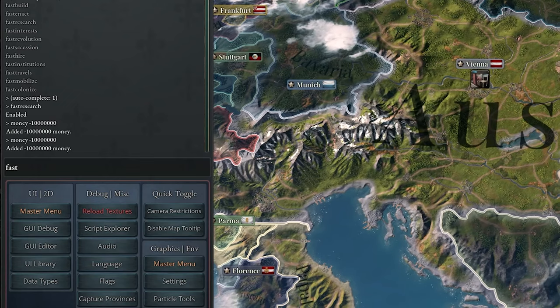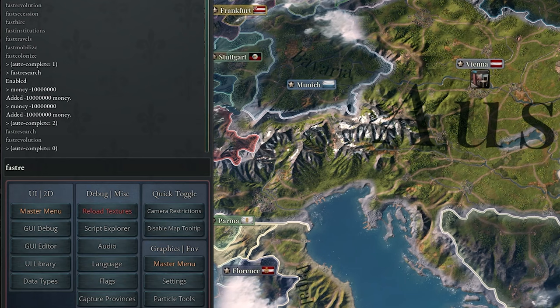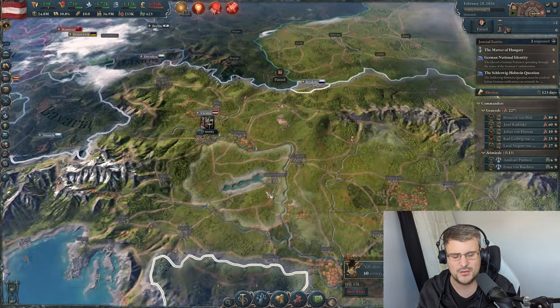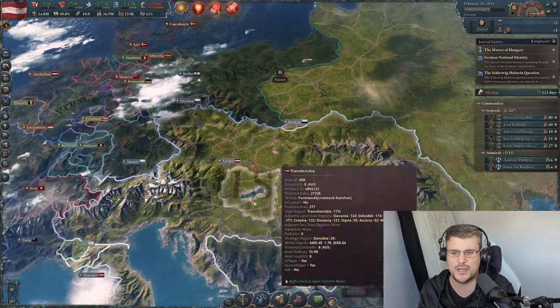Be aware the AI will take advantage of any of the fast commands, so hop in and turn fast off. Type 'fast r', then Tab — there are two R options, so type 'fast_ars' to find fast research and turn it off. The other fast commands are quite fun though.